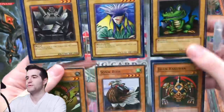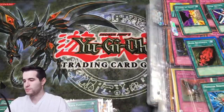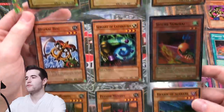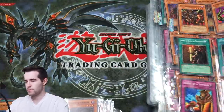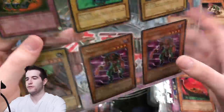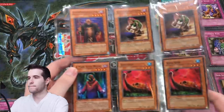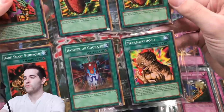More commons — I'm gonna speed through so you guys aren't watching a bunch of commons. Alright, it looks like we're getting into Pharaonic Guardian. We have a super rare right there, that's pretty cool. We've got the Scarabs, Book of Moon — a rare from Pharaonic Guardian. Eudoria, we got a Helpoemer — unlimited, but pretty cool. Got an Owl of Luck and a Metamorphosis, nice card.